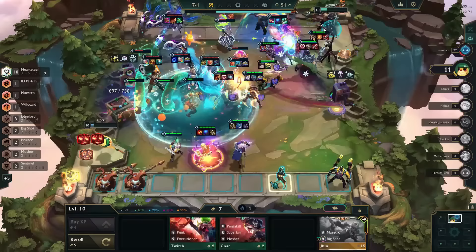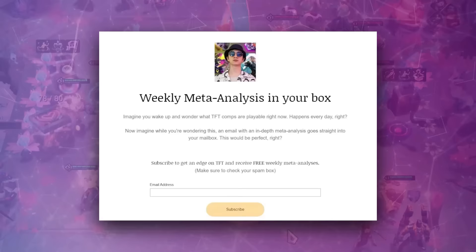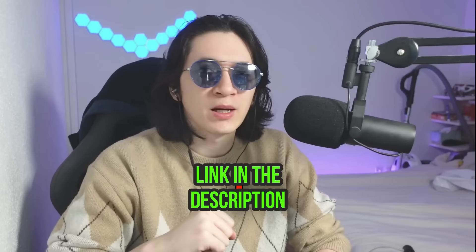In case you have less than A in compositions, it means you don't play the best performing comps of the meta — maybe you finish too many times with Hearthsteel on your board and didn't transition out of it, or you like to play off-meta comps that are overall underwhelming. If you want to improve this, go to the top comps section to find the most played comps. You can also join my private Discord where I share weekly meta analysis with the best performing comps, best headliners, items, and tips.